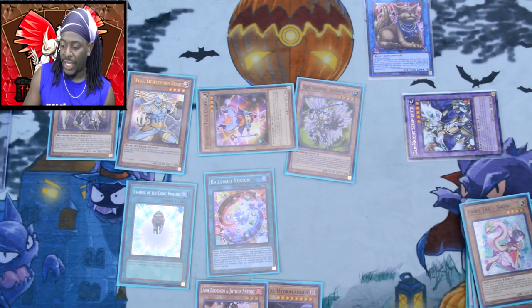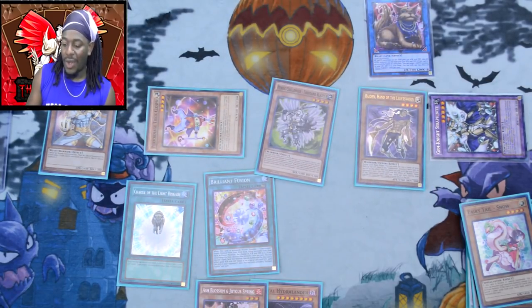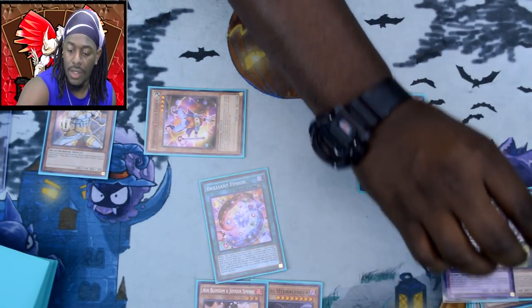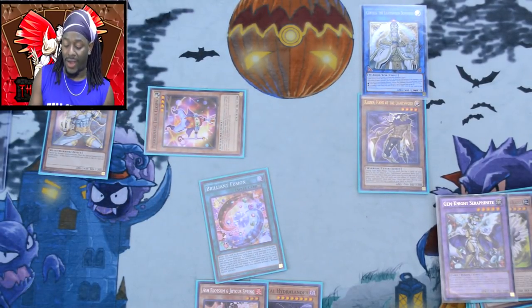Our board is looking pretty damn full. I'm going to use Mrs. Radiant, Seraphinite, and Heroic Challenger Thousand Blades to link summon — you guessed it — Curious George. Curious George's effect activates. Since I already have Fairy Tail Snow in the graveyard, I'll go ahead and send Giant Rex from my deck to the graveyard.